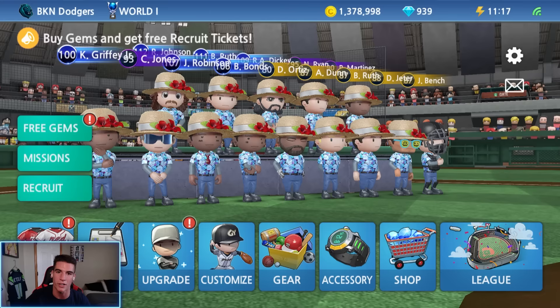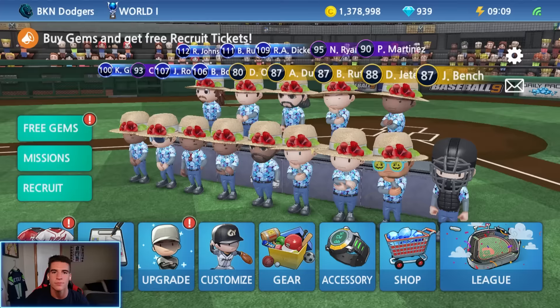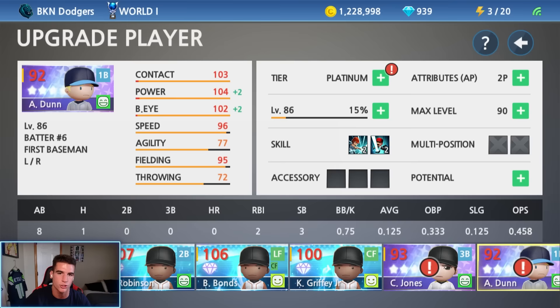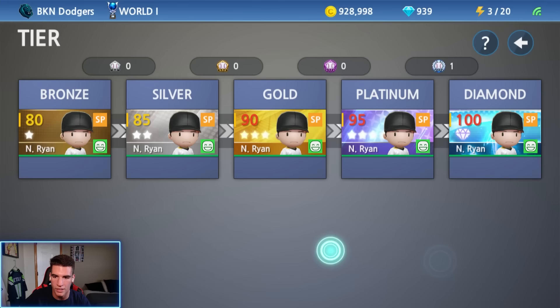I think it's going to be the hardest one we've done yet. We're also not going to be using our best pitcher Randy Johnson, Ruth, or R.A. Dickey. We're going to be making Nolan Ryan a diamond in this one — debuting him — and we're also going to be making Adam Dunn a platinum before we get started. We've got five platinum badges and six diamond badges — 150,000 coins. Dunn is now our newest platinum, and now let's go ahead and make Nolan Ryan our newest diamond pitcher — 300,000 coins, and boom, there we go.